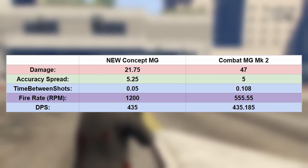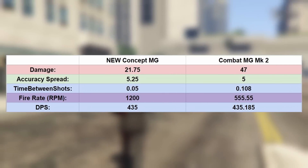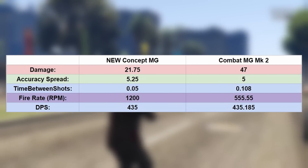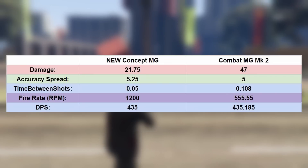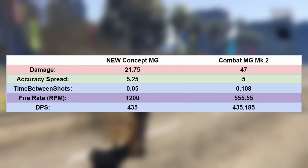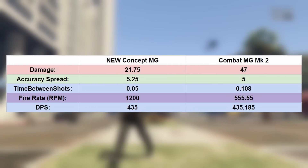Here are the suggested stats for this weapon. The damage is very low compared to the Combat MG Mark II, and accuracy is also a little bit worse than the Mark II for balancing reasons. However, to make up for this, the rate of fire is a whopping 1200 RPM — more than double what the Combat MG can output. At its damage value, the DPS still falls in the same realm of 435. It just gets its DPS from its rate of fire instead of raw damage per shot.